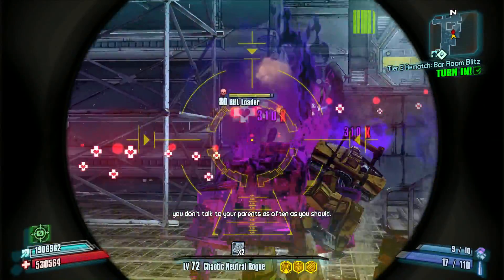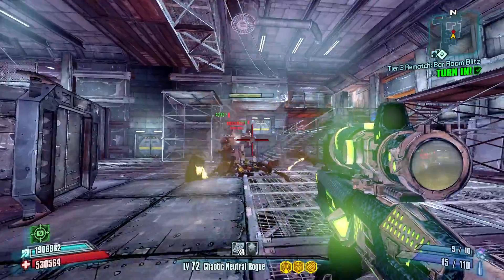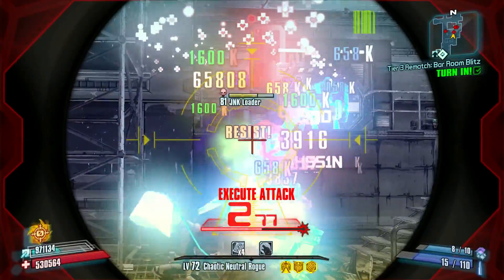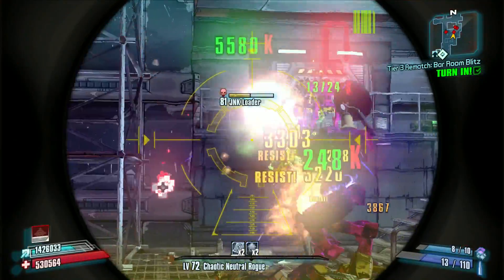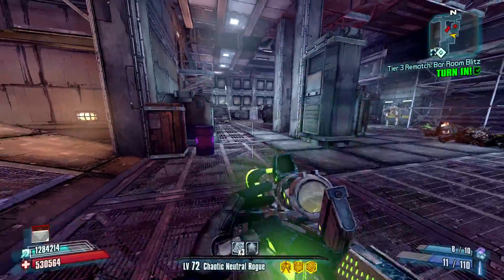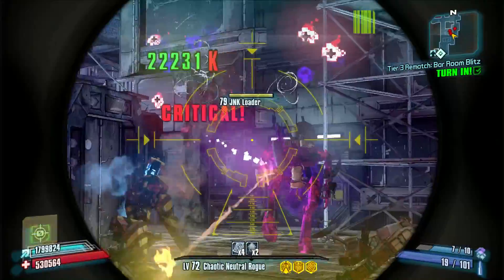We're going to use it here in the Washburn Refinery and see if we can get good results. Obviously it's going to kill things very easily. In addition, we will be stacking Critical Ascension when we get critical hits with it, and we will also be stacking critical damage via its special effect. As you can see, we're getting one-shot kills on some enemies that are fairly far away, so that's pretty cool — that's what sniper rifles are for.